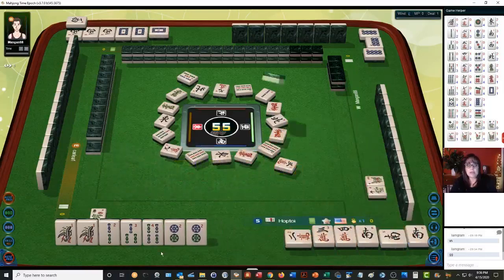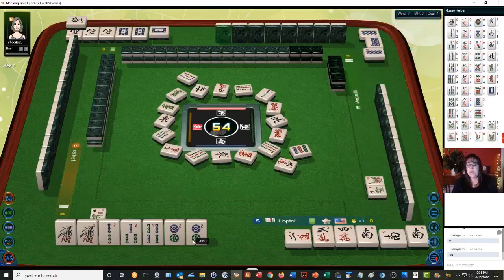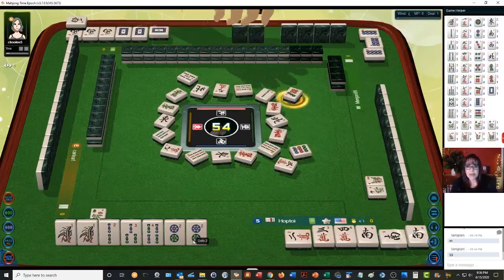Three — we're ready to win on a double wait with our one bam or two dot. The value here is the pung of South because that's our seat wind. If you get a three of a kind of your seat wind, seven dots — you get a faan for that. We are in South seat and that's South wind.